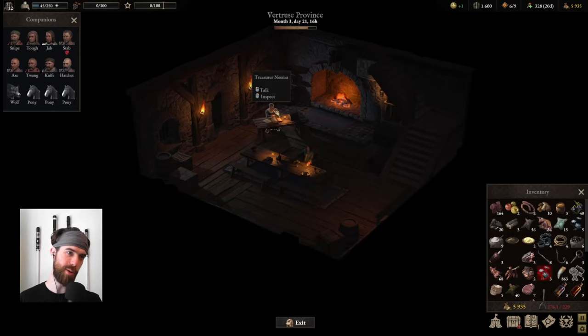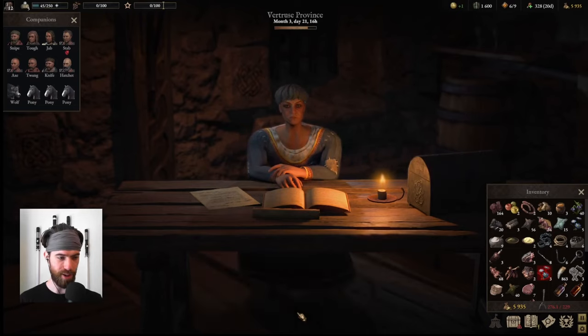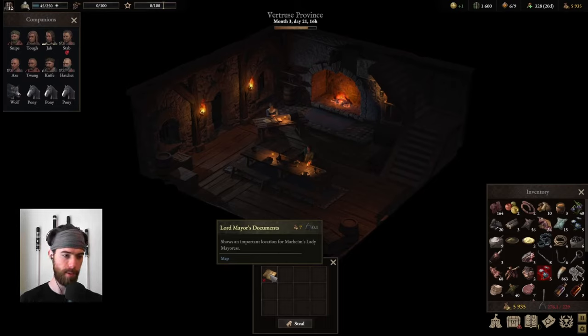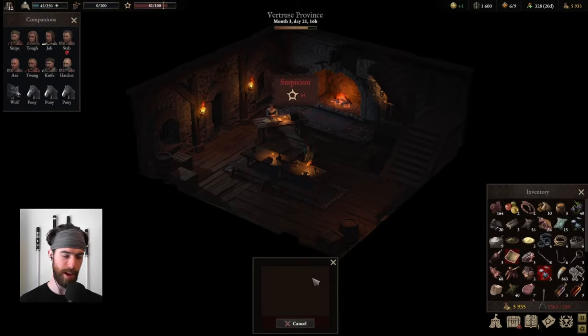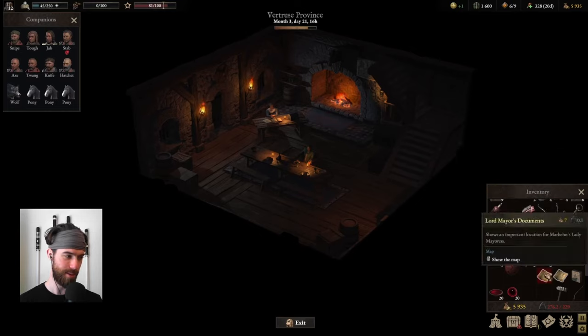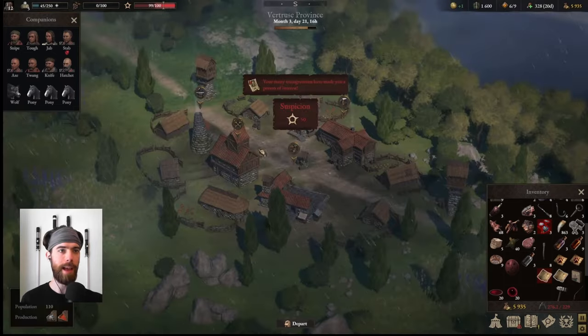Next up at Marhem, we talk to Treasurer Nima. She cannot figure out where the crowns are going — they are being robbed blind. Inspecting the locked chest in the area reveals the Lord Mayor's documents showing an important location for Marhem's Lady Mayoress. Stealing it will significantly increase your suspicion, so only do so if you're ready to be pursued by guards. The map reveals a coastal rat infestation with a question mark to investigate. Now we are wanted and on the run from the law.